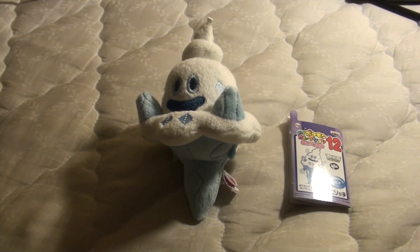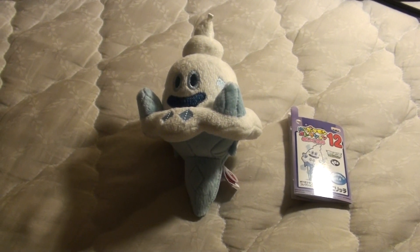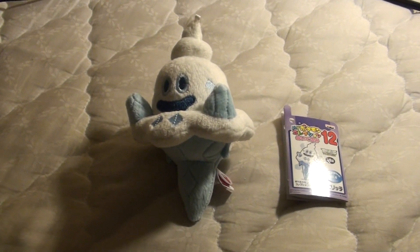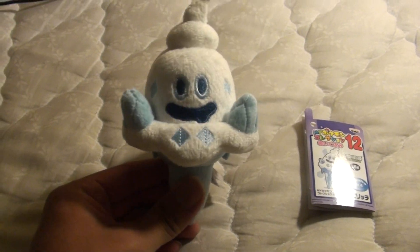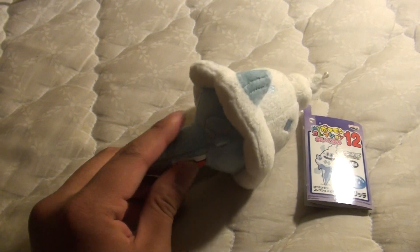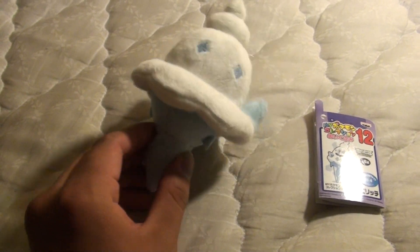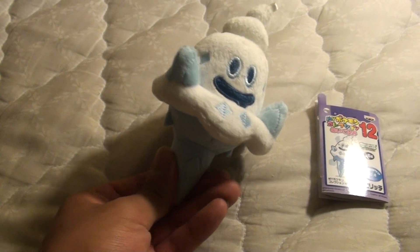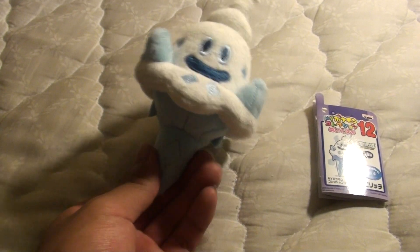One of the Pokémon I could do for now, because most of the others haven't come out yet, is my Pokémon collection Ben Presto Plush Vanillish. Vanillish is an ice cream cone, as you can tell. Vanillish is a standard monotype ice-type Pokémon, and is the evolved form of Vanillite, and evolves into Vanillux.